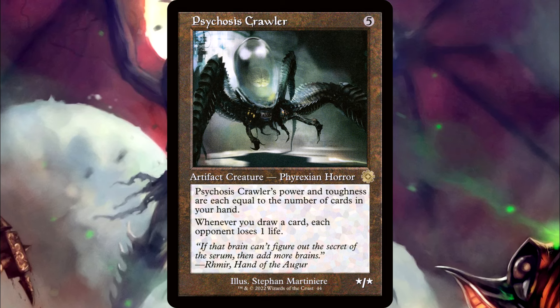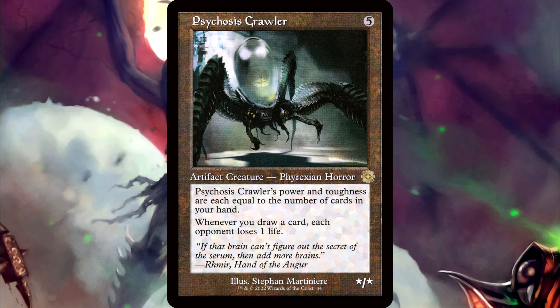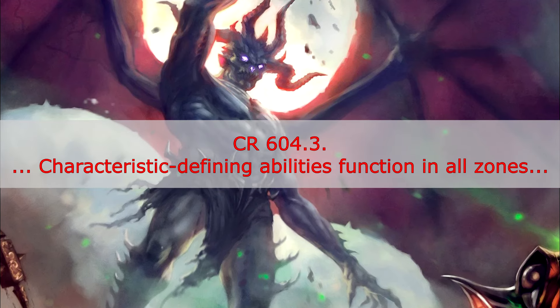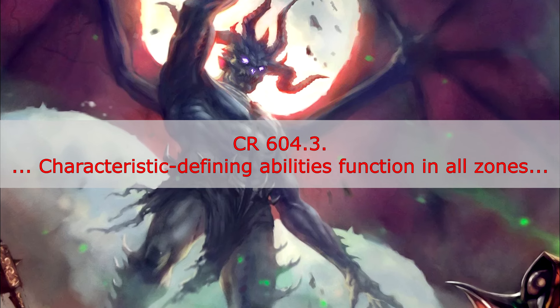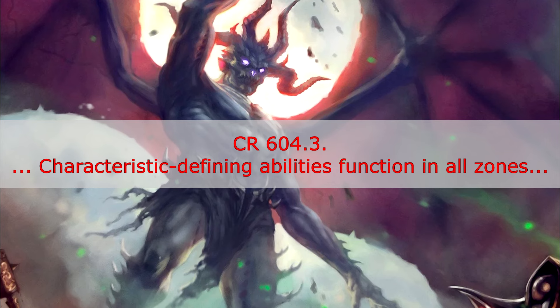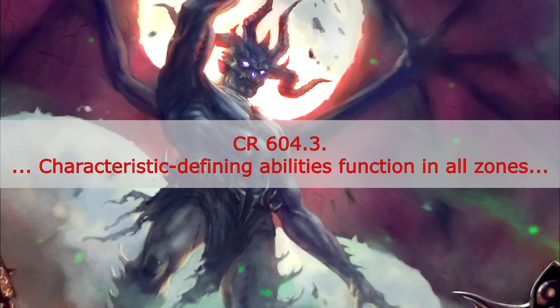One thing to note about this ability of the Crawler is that it is a CDA, or a Characteristic Defining Ability. We can see in the Comprehensive Rules, Section 604.3, that Characteristic Defining Abilities function in all zones. This includes your hand, the stack, and on the battlefield.